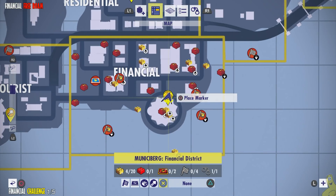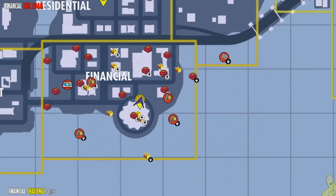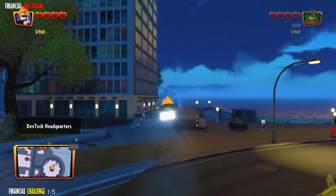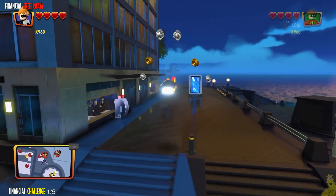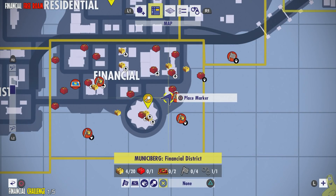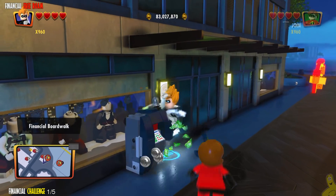There are two on the list, as you'll see as we pull up our map, but only one appears right now. As per usual, we're going to go ahead and start off with the district challenge. This one happens to be called Payment Declined, and as it turns out, there are five ATMs scattered throughout the area that we need to smash.